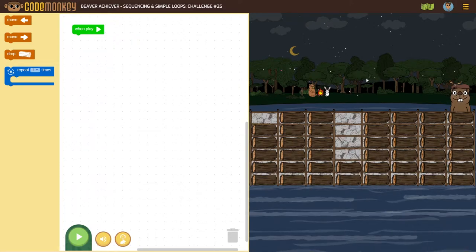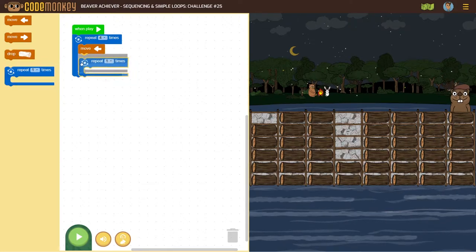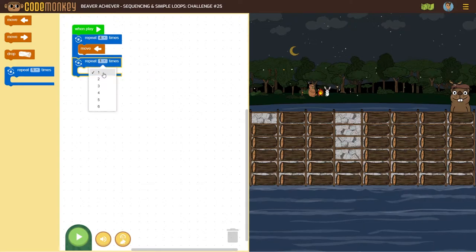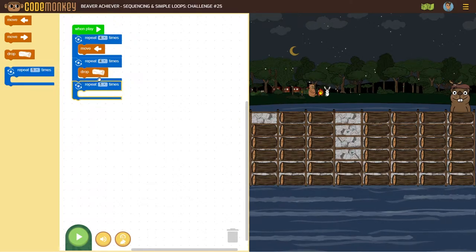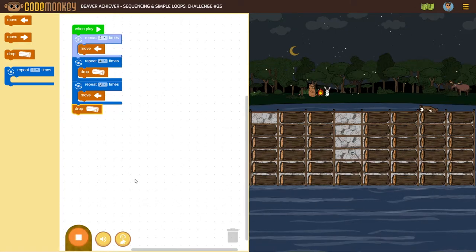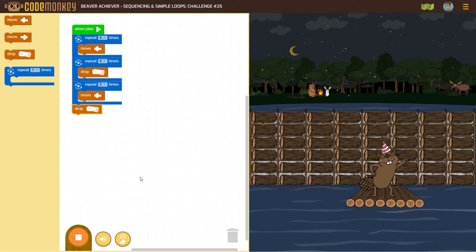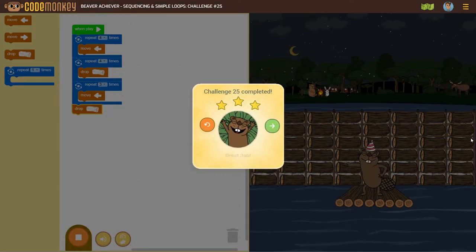Now, four times move left, then four times drop, three times left, and then drop once. Good. Challenge 25 completed, three stars, great job.